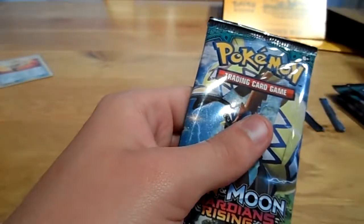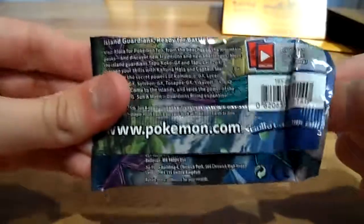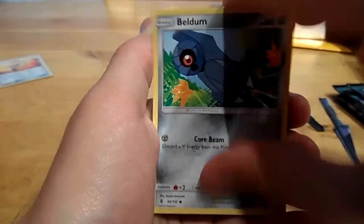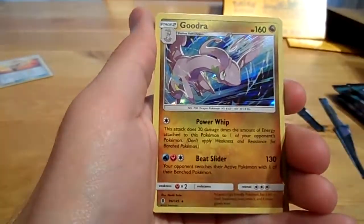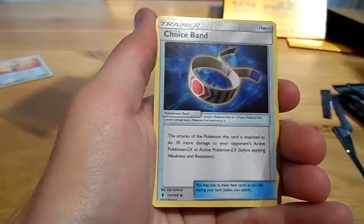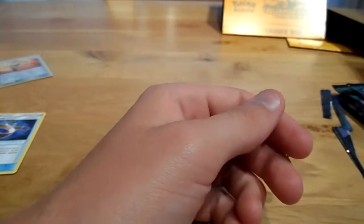Let's move on to the Pikachu pack — a Double Kommo-O art. Push the guards down, put your finger in front and behind it, and pull it out — I believe that's the easiest way to open these packs. We get a Komala, a Wimpod, an Energy Recycler, and a Goodra. Also Metal energy, Sururu, Flabébé, and a Choice Band. Let's put Goodra in a sleeve and move on to the next pack.